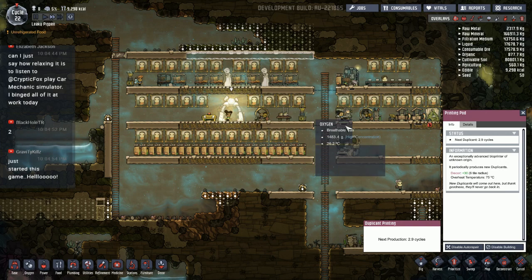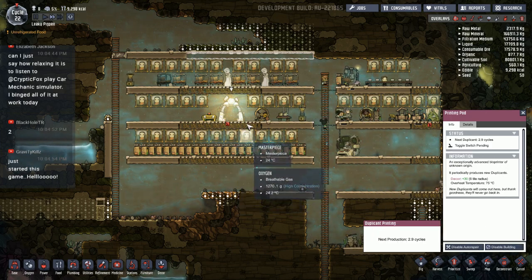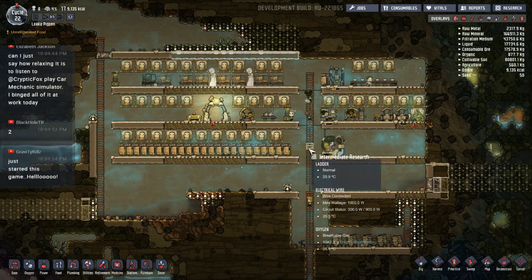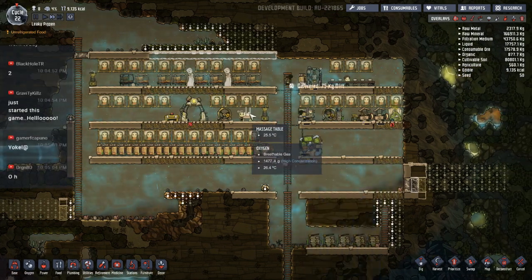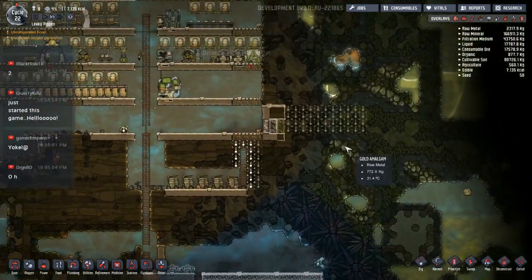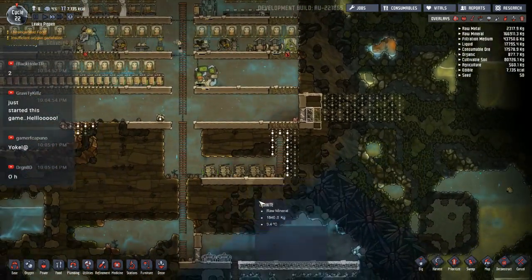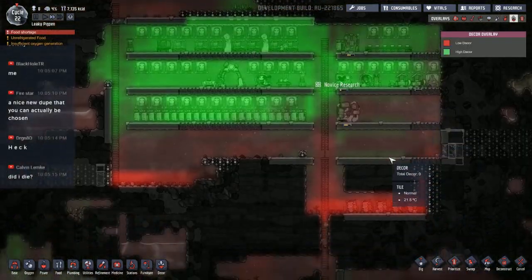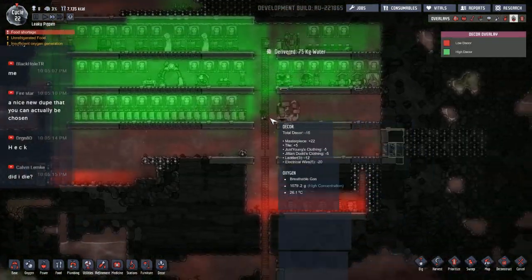That'll be duplicant number eight. I'm going to shut the duplicant picker off for now. We'll work with the eight duplicants we have, and if everything balances out well, we might work with maybe ten total. We do have a good supply of batteries down here, so that's good. Overall the decor in the colony — it's not fantastic, but it could be worse.